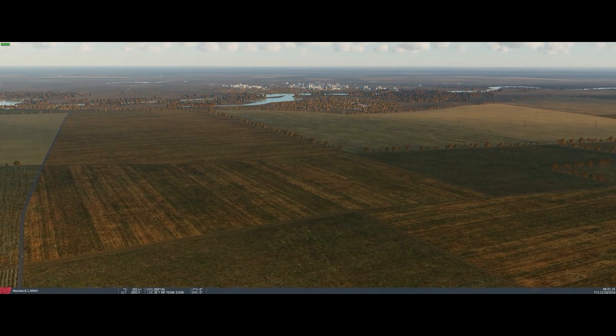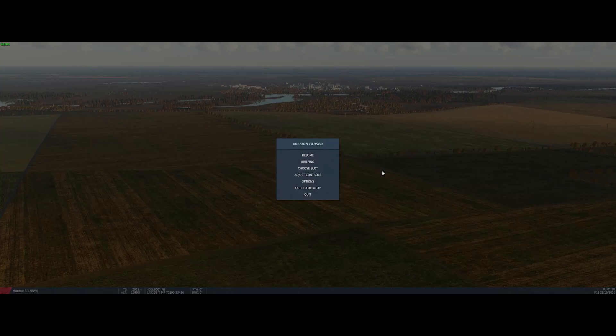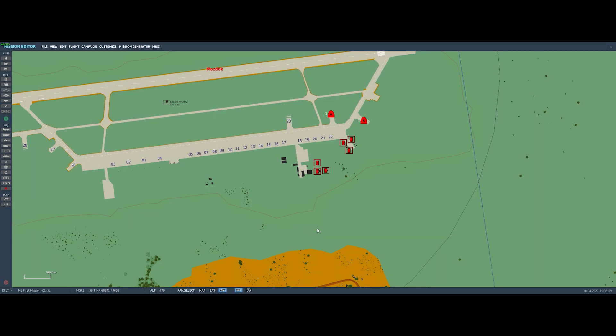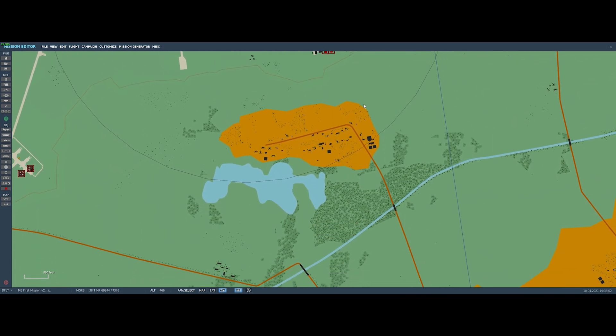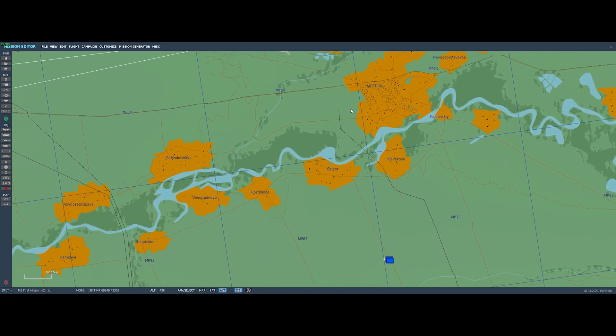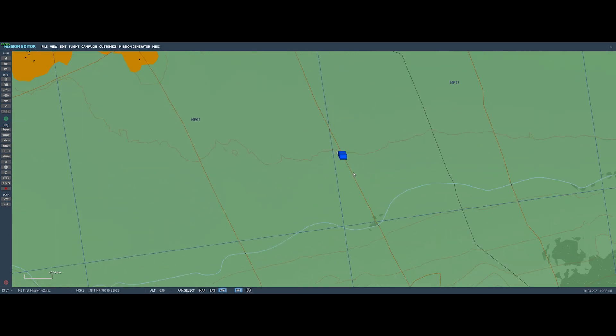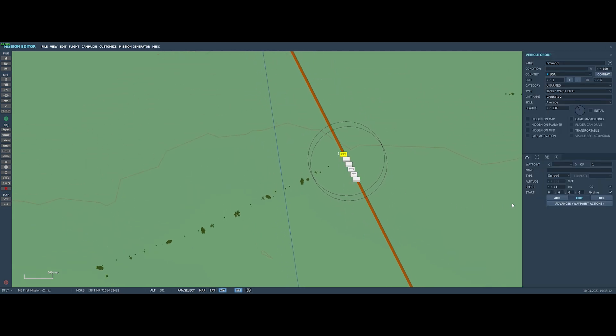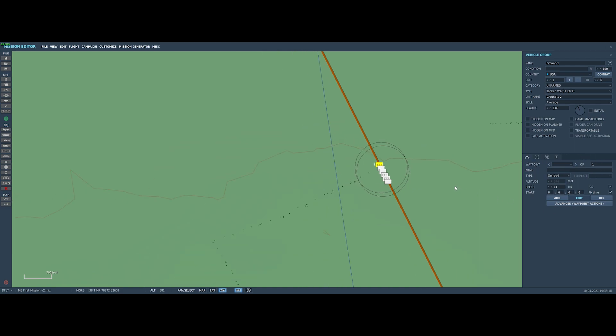There's a nice view of the city of Mazdaq on this fine autumn morning. We'll quit and go back to the mission editor. Now let's think about what other things we might want to do. We have multiple aircraft and multiple vehicles, so maybe it's time to add some movement. Let's put our world in motion. We'll select our convoy, and a panel opens on the right with a waypoints tab, so now we can start setting waypoints.